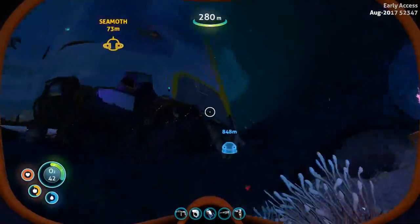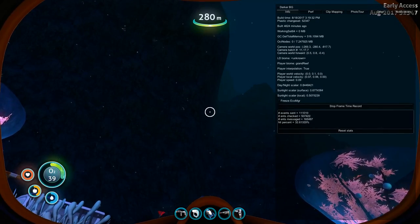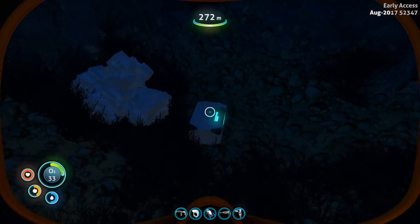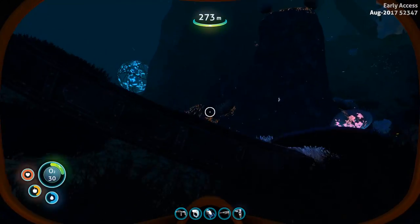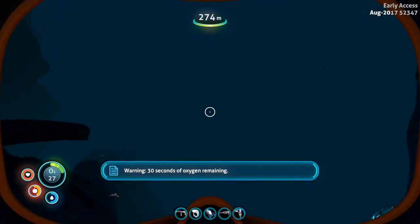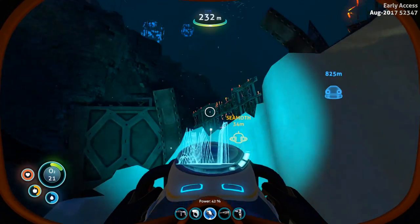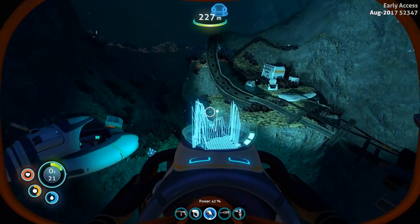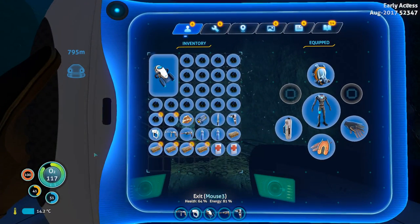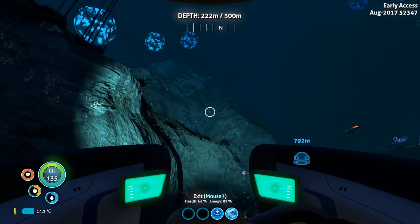This is the Grand Reef one — if you want to know the coordinates, there they are, just in case anybody wants to look at them. What's over here? A salt block that could be mined with the prawn suit. I'm a little bit further away from the seamoth than I thought. I haven't found batteries at all, have I? That would have been good to get in one of these boxes.